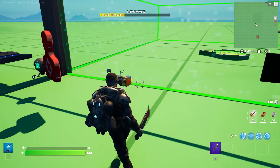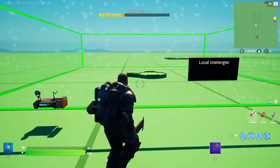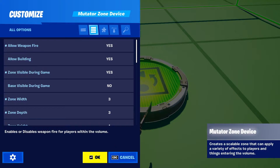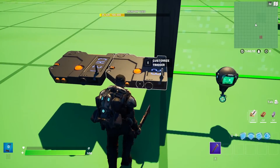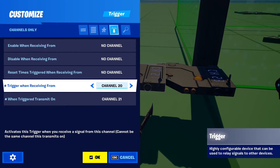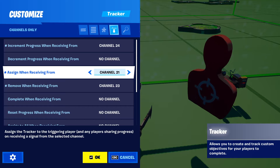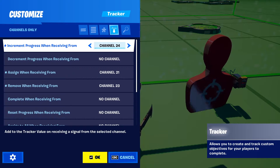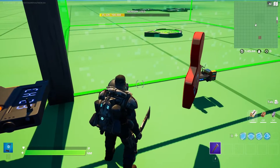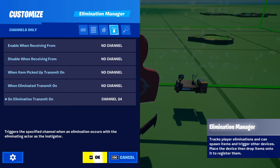The local area accolade is quite simple - pretty much the same setup. Additionally you need a couple of trackers and a mutator zone. When a player enters the mutator zone it sends a signal on channel 20. Channel 20 gives them the challenge via a trigger - when receiving from channel 20, when triggered transmit on 21. Channel 21 will then assign the tracker. Increment progress comes from channel 24, which is the elimination manager, so when you get an elimination that will send a signal on channel 24 to update your tracker.